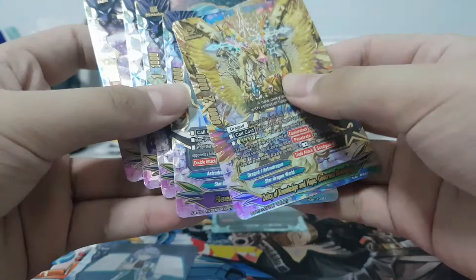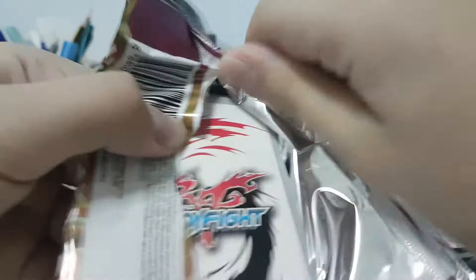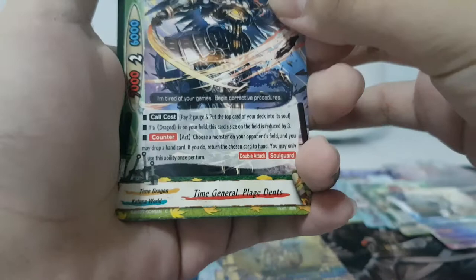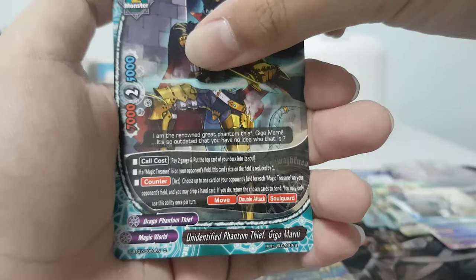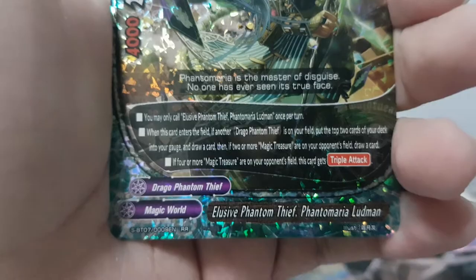Here's the secret pack over here. Next — I want to try and see if I can pull a double secret pack; it's so unlikely but I want to try. Plague Dance, Control, Ego Marnie, Val, Phantom Maria Ludman for Dragon Phantom Thief. I can only call this once per turn; when it enters the field if another Dragon Phantom Thief is on my field, put the top two cards of my deck into gauge and draw a card. If two or more Magic Treasures are on the opponent's field I draw a card — pretty much guaranteed. If four or more Magic Treasures on the opponent's field this card gets Triple Attack.